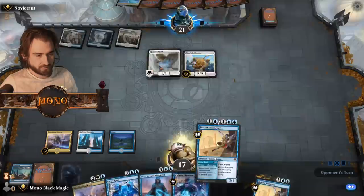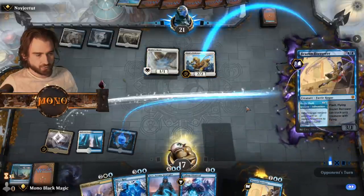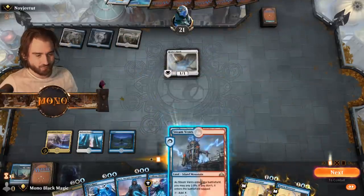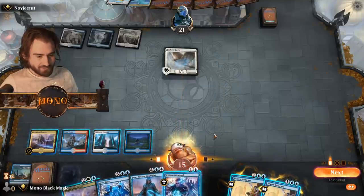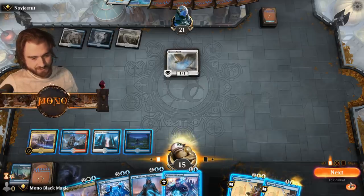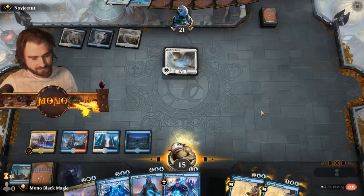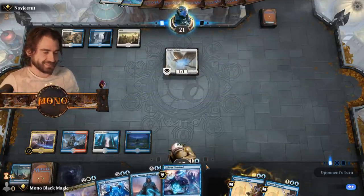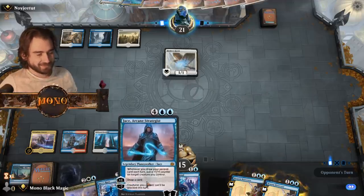Now, in that case, bounce you. That would be way too good for you to have. And Dolphin's Missile is not the worst now. Let's try that. This is gonna be amazing also. Oh wait, we have Jace though. Forge it, unfortunate.